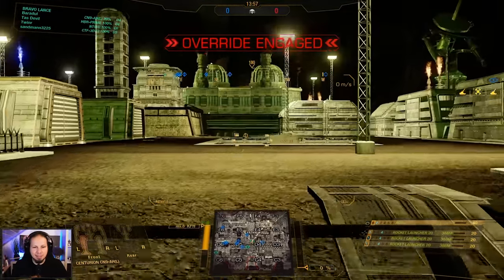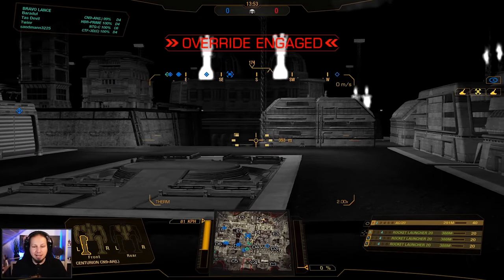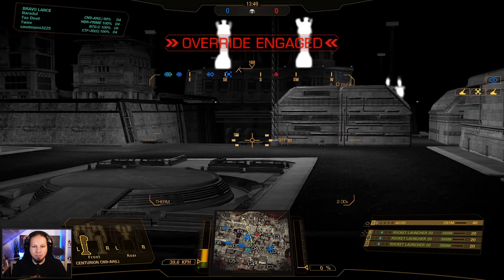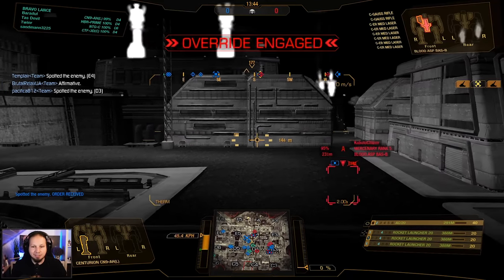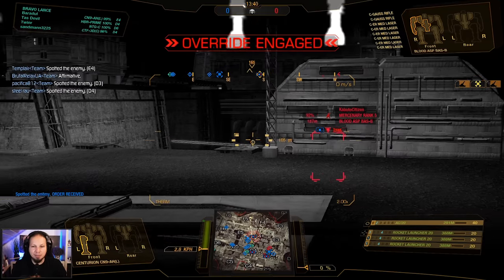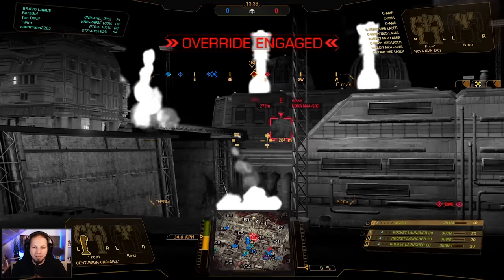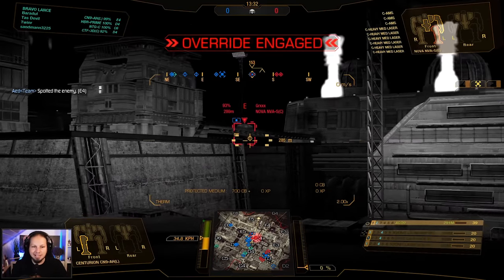I'm gonna go to the right side here. We have the top guys — follow up, please. I'm gonna wait here until the enemies pop up. There's a flying Nova, and that's a Blood-Asp coming with Gauss Rifles — he didn't push any further, that's a problem. Let's go for the Nova then. 20 damage to the leg. That's it.